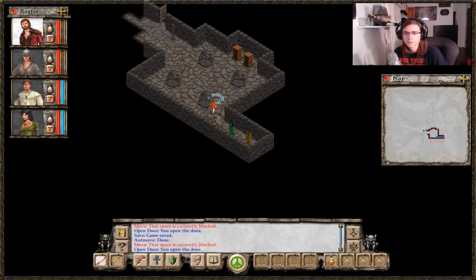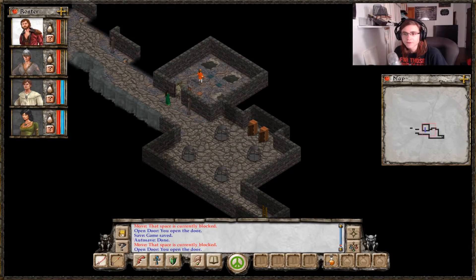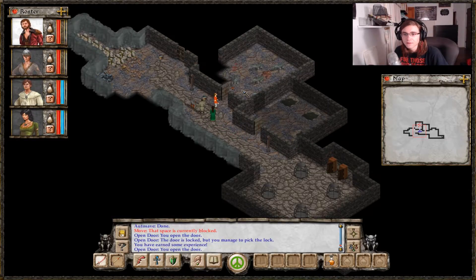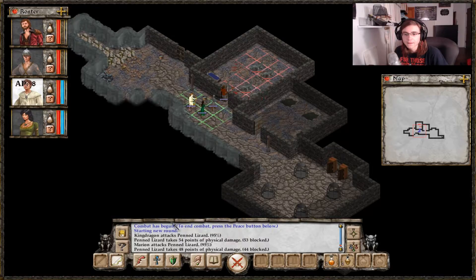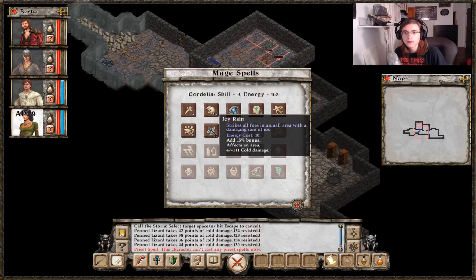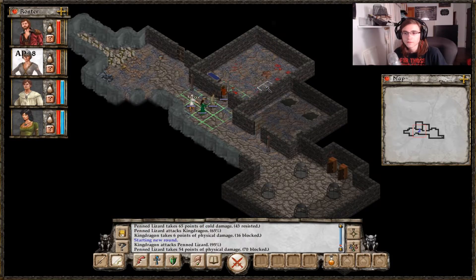Let's go down here. Bandages, I guess we'll take those. Bunch of food. Maybe I'll find some tongs and pincers down here. Oh shit, those enemies are really powerful. Stand right here and blow some cold air in there. Do a little something like that — pour down some ice. Alright, not too hard.